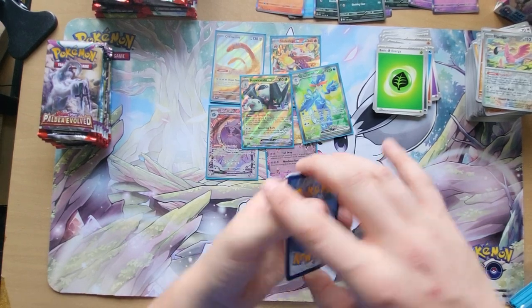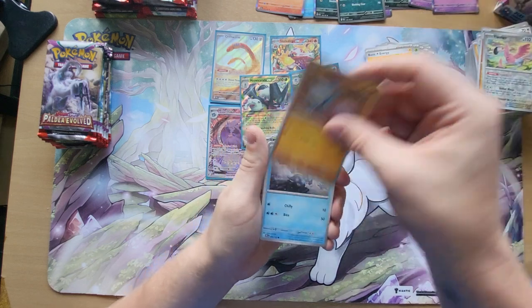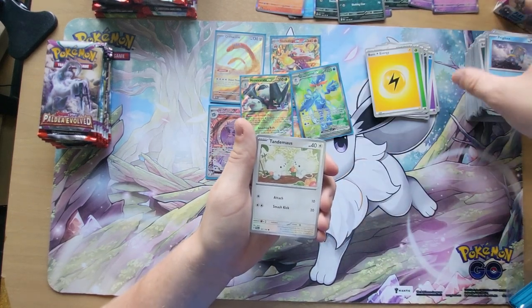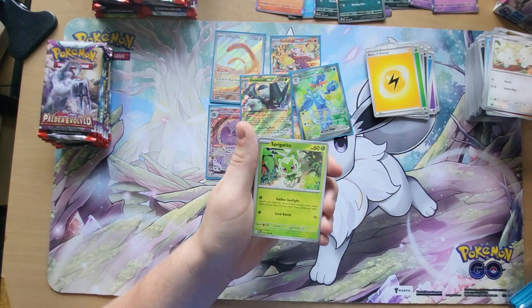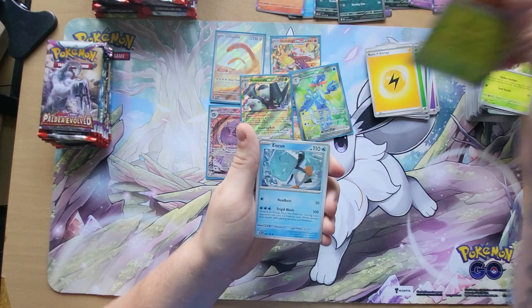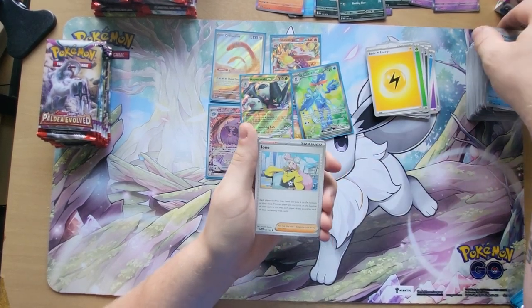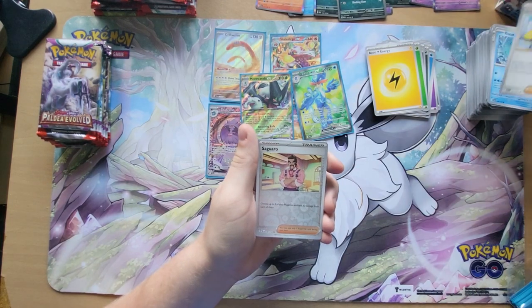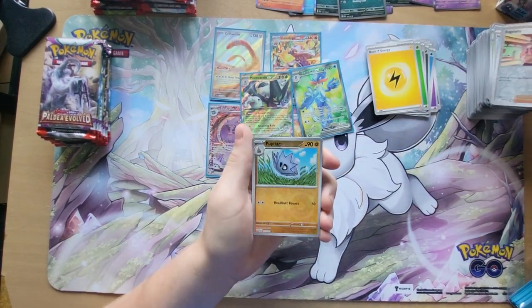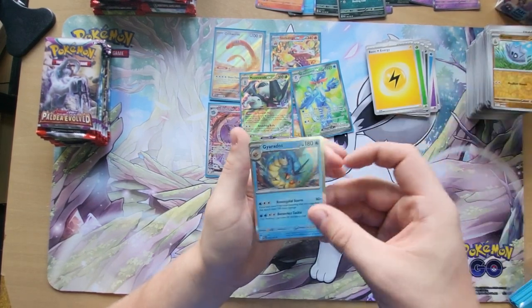Fighting Energy, Lightning, Glimmet, Frigibax, Tandemaus, Sprigatito, Vespiquen, Ice Q, Iono, Reverse Holo Saguaro, Reverse Holo Pupitar, and Holographic Gyarados.